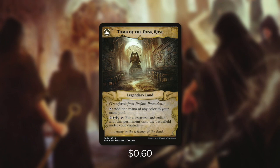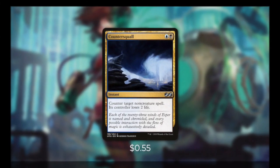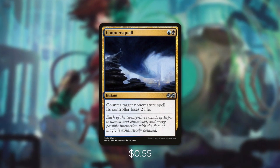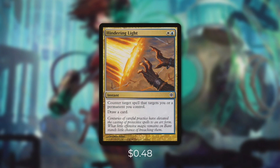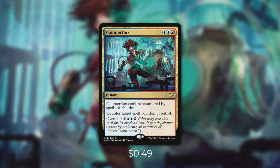But we've got some other ways to deal with our opponents' cards ahead of time too. Let's go through some of those ways in tactic number eight: counter-strike. First up there's Countersquall, which counters target non-creature spell and its controller loses two life. Hindering Light counters target spell that targets us or a permanent we control, and we get to draw a card. Next up is Perplex, which counters target spell unless its controller discards their hand. On top of that we can transmute it for one blue-black, meaning we can discard it to search our library for any card with a converted mana cost of three and put it directly into our hand. And finally there's Counterflux, which can't be countered by spells or abilities and counters target spell we don't control. We can also overload it if we need to for one blue-blue-red.